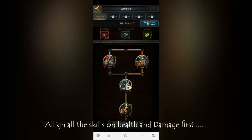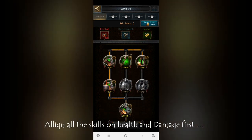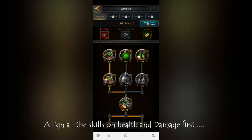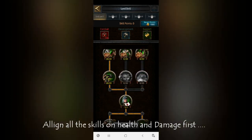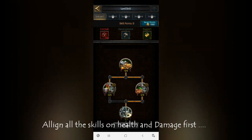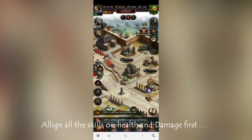For the skill alignment for the lord, you have to cover all the HP and damage units of the main units only. As you can see, I have covered all the damage and HP units for cavalry and infantry only — I have not invested in any other things.